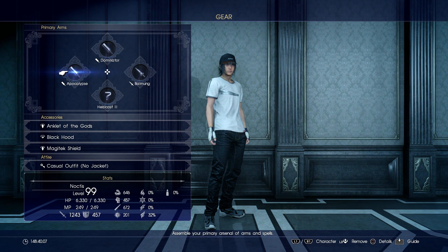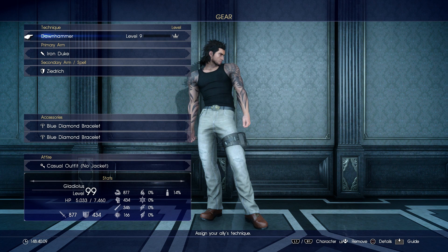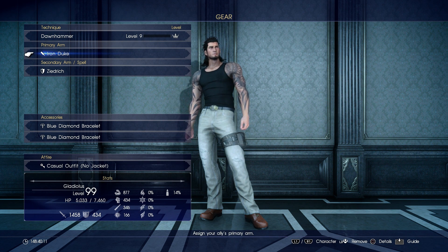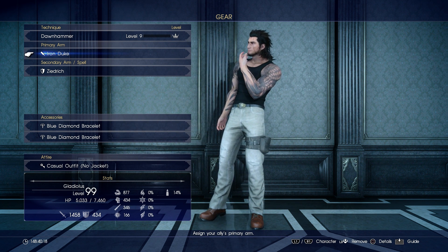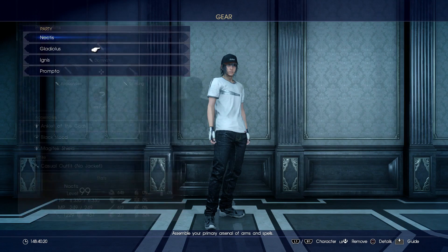For Gladio, I've got the Iron Duke on him. The Iron Duke is just fine — look at his attack, that's 1458. This guy deals some massive damage with this weapon.